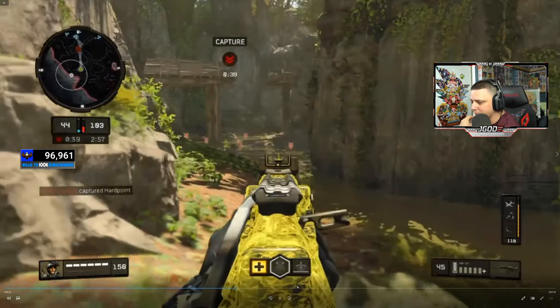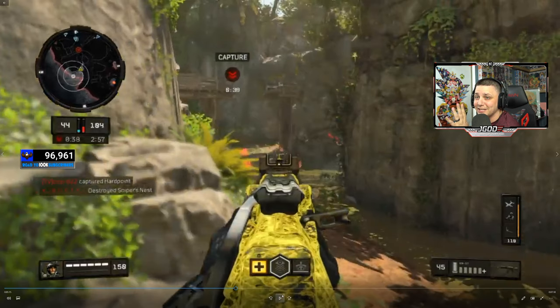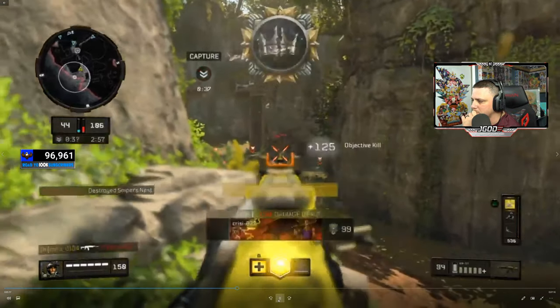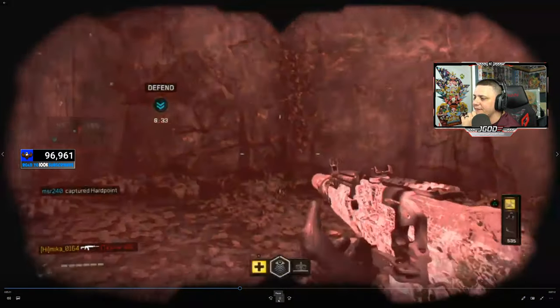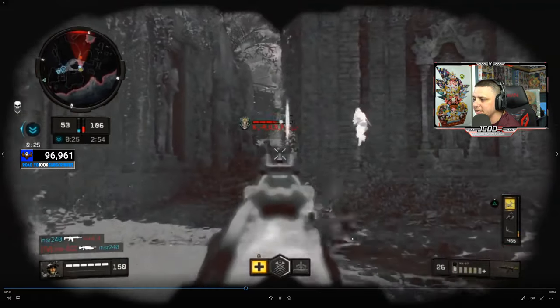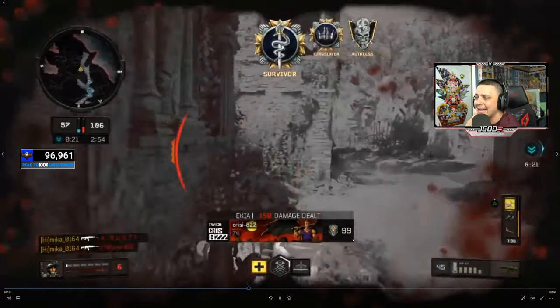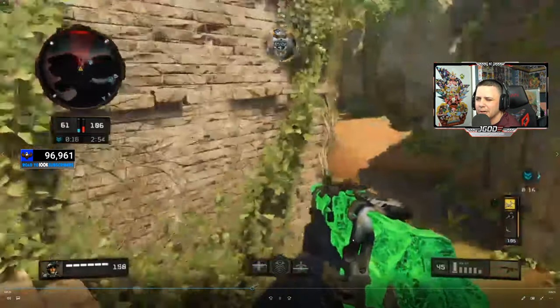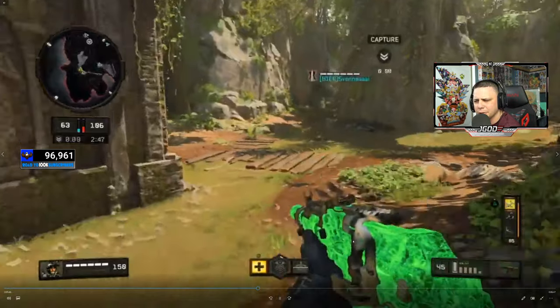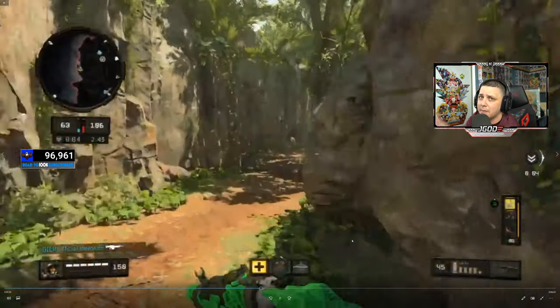Right here he's got to be a little bit sketchy. Hardpoint is one of those modes that if you're not playing the objective it gets very sketchy really quick. The enemy is down on this side, all the teammates are over here, and somebody is on the objective. He's going to be able to take that guy out, but there are people back-flooding through this area. Whatever he does in this middle section, he needs to get out of there really quick because he's going to be flooded by enemies. He does have the vision pulse — good time to use it. He's on a 15 streak now.